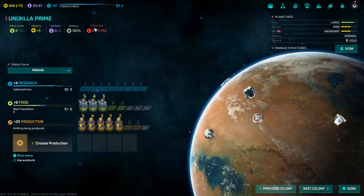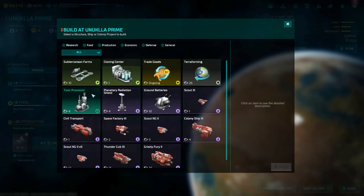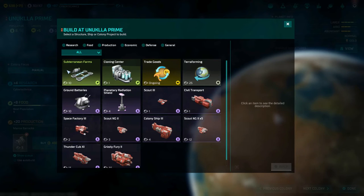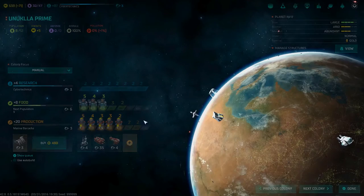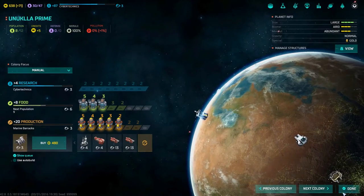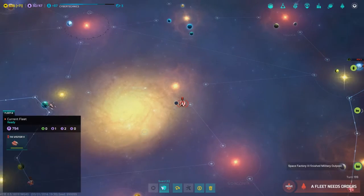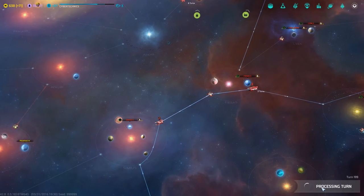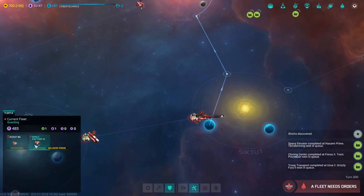These guys are pretty much ready — let's get a marine barracks and toxic processor, then build thunder cubs. Actually cancel the Grizzly Fury — it doesn't make sense to build big ships here. Thunder cubs are way faster. We are retooling because I want a huge fleet. Something happened last time that wasn't good, so we'll have them guard. I suspect we're going to see more pirates.